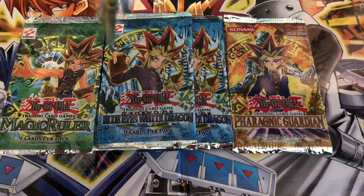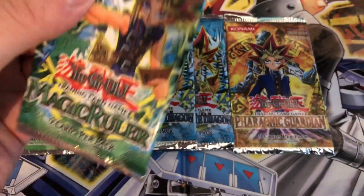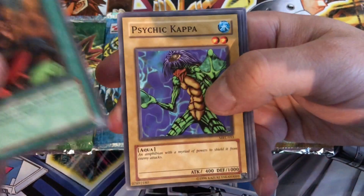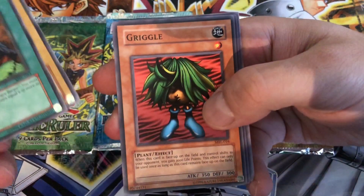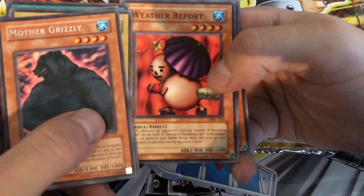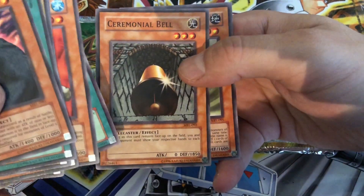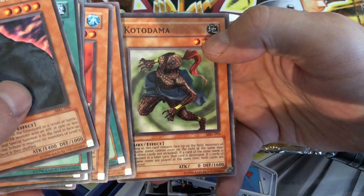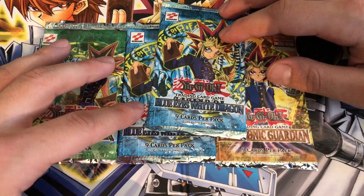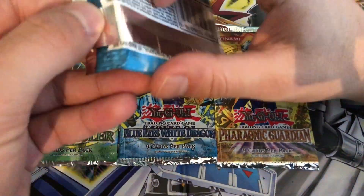Take another whiff — Magic Ruler. Hamburger Recipe — awesome. Psychic Kappa, Griggle, Final Destiny, and Mother Grizzly. Weather Report, Upstart Goblin, Ceremonial Bell. Pretty exciting — on to the original booster pack. This is going to be the first time in a while that I've opened this, so pretty awesome.